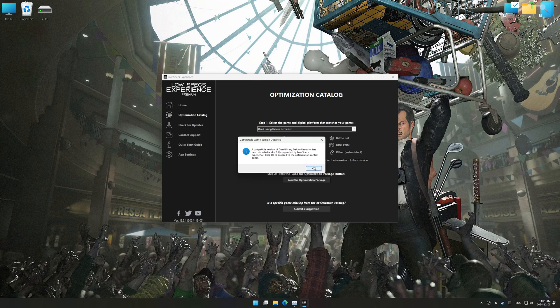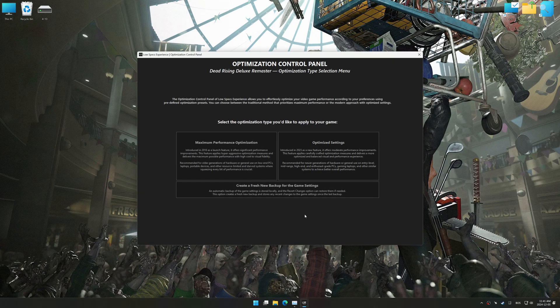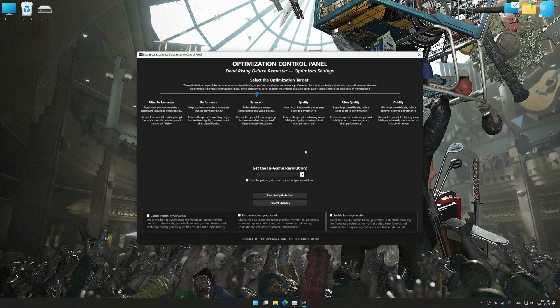Now press OK and the optimization control panel will load. Once the optimization control panel has loaded, select the desired optimization presets and the in-game resolution. The optimization control panel in Low Specs Experience offers many optimization presets, so it is best to experiment by testing them and see what works best for you and your system.